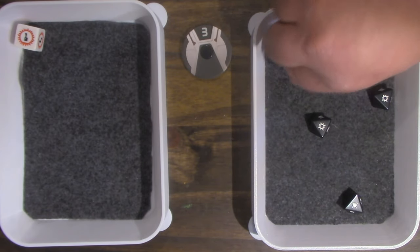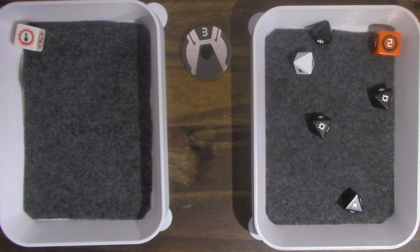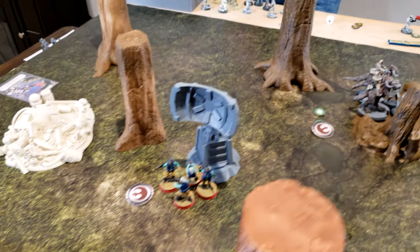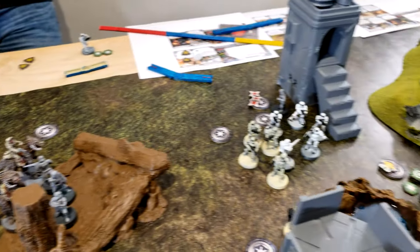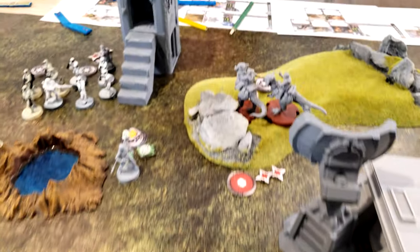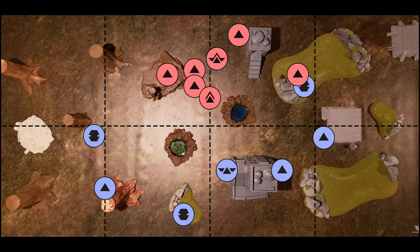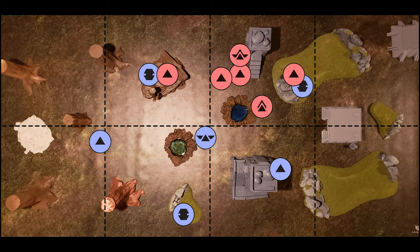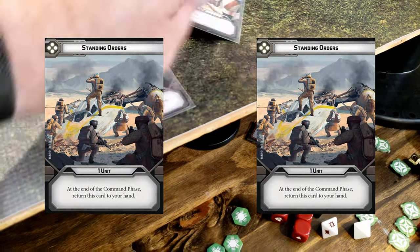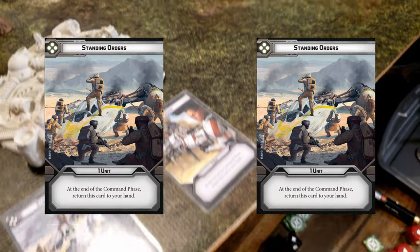The Tauntauns activate — aim then kick the guys in front of them. They surge to hit. Rolling two dice, three hits total. Snowtroopers are down to one dude. End of round three: a few Fleet Troopers left, Tauntauns pushing on one side, Stormtroopers and Din dominating the middle with one lone Wookie left, and the blaster turret still firing. Tauntauns have finished off the Snowtroopers on the other side.